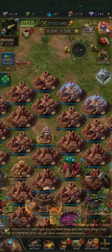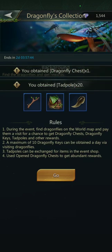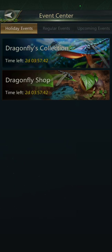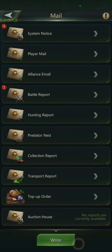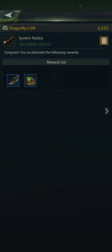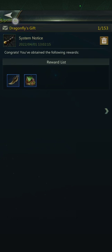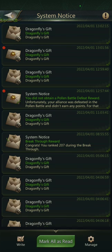We've done the pheromones and collected as many dragonflies as we can, which comes with these items, and we can see what we've collected. System notice: Dragonflies Gift — there you see the chest. You can just kind of see what you get; you obviously need to open that up.